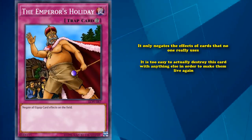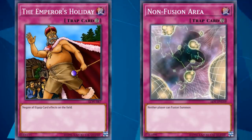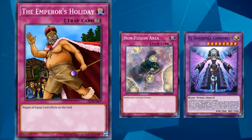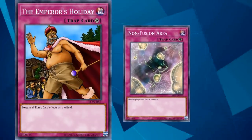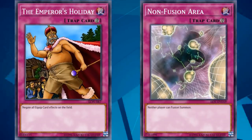Generally, incredibly specific floodgates are too vulnerable to see competitive play unless they stop something incredibly common, like Non-Fusion Area, which prevents players from fusion summoning. If you activate Non-Fusion Area against a deck that only uses fusion monsters — which there are a lot of — then they're actually in trouble. Although Non-Fusion Area isn't that great of a card either, it's just an example of an incredibly specific floodgate that has seen competitive play in the past.